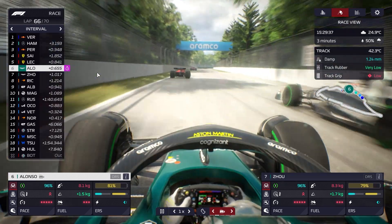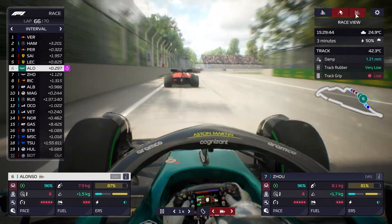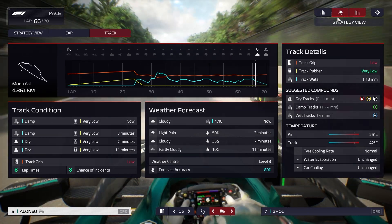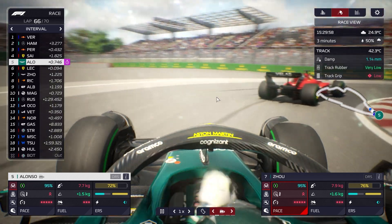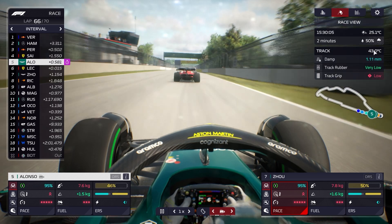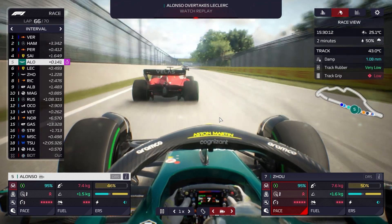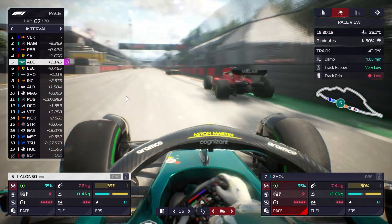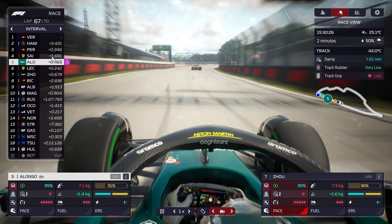Leclerc is also being held up by the lap cars. We eventually get through. Did Zhou get through okay? He's been held up a little bit. With 4 laps left it's now slick weather running — the track is dry. There's only 4 laps left so it's too late to pit again. Alonso gets the move done on Carlos Sainz as well — up into P4! This is incredible racing at the end. Alonso is in P4, 1.3 seconds off Perez.